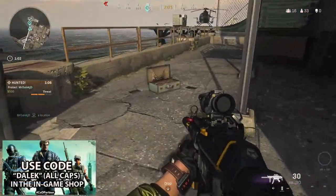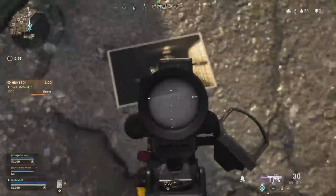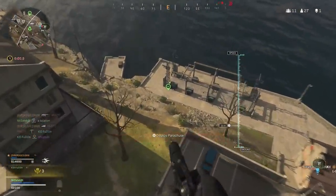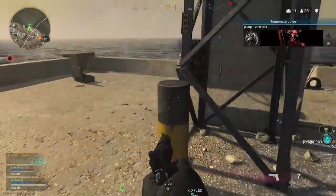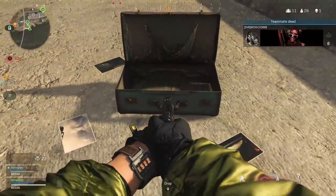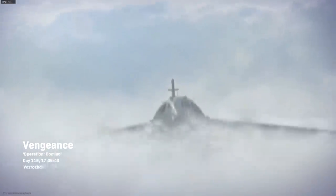The good thing about all these briefcase locations is that they are out in the open. So if you are gliding in from the air or in a helicopter, you should have good visibility to see this from up above. Time is of the essence with this Easter egg because the gas will be closing in. A great tip is to have players drop in different locations in the pregame lobby, as Easter egg items will spawn in final moments before the game begins, so there's a chance you'll see the briefcase before the game starts.